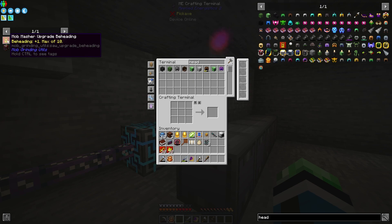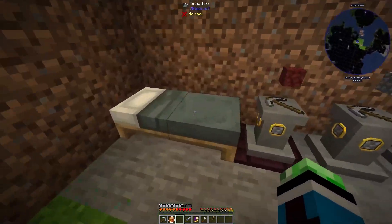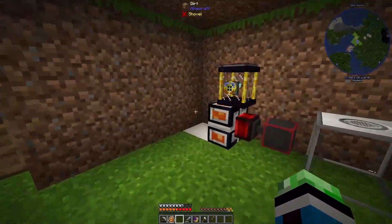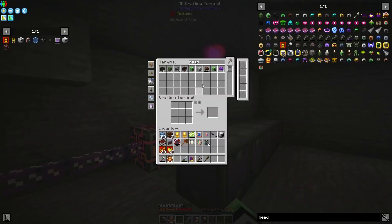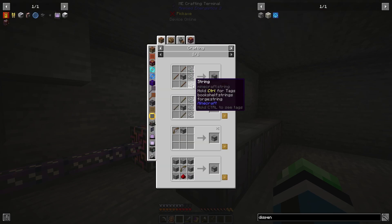I don't think I need the beheading upgrades. Really what I need to do now is sleep through the night and then find a place to put these farms. I need fans for that. We're not quite done yet — I need two dispensers. I need to disable one of these recipes, I should disable the cyclic recipe.